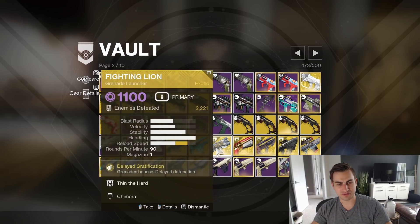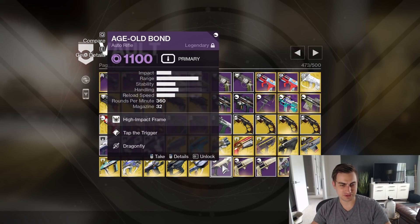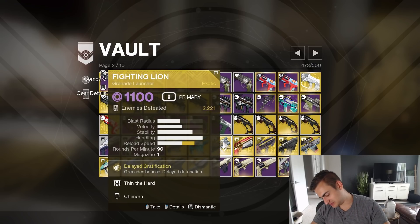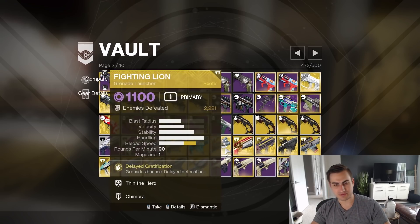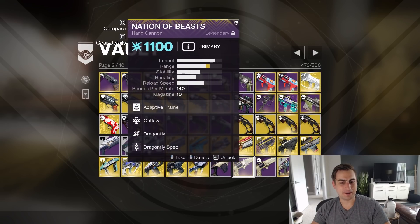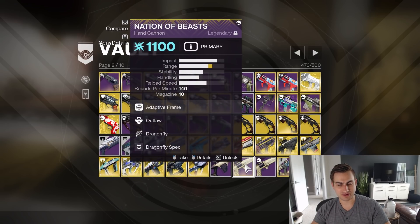Age Old Bond — it's a fun auto rifle. I kind of like Tap the Trigger Dragonfly on it. I know that's not like a good roll per se, but it's okay. If you hear noises, Eevee is chewing on things, but you always tell me you can't hear it, so I'll let her keep chewing. Nation of Beasts with Dragonfly — great roll, I love that gun.